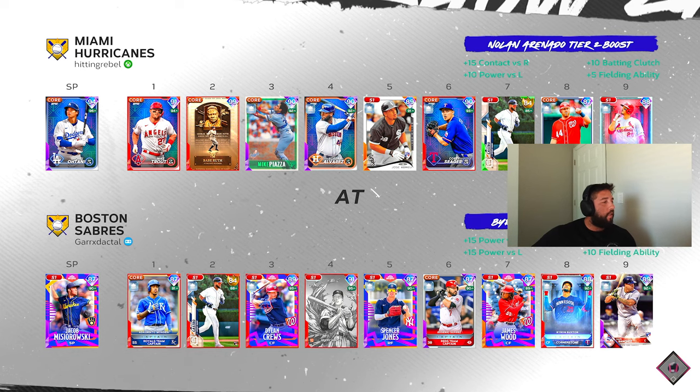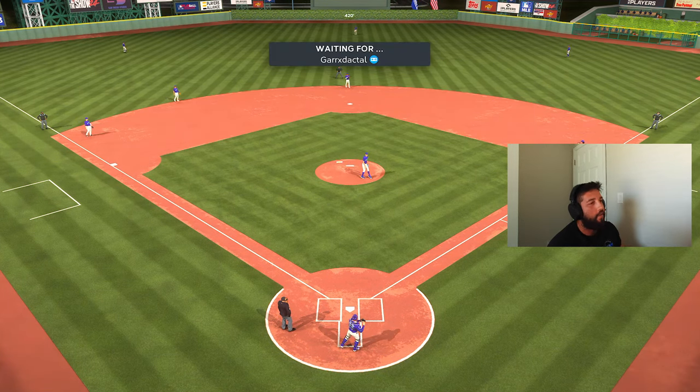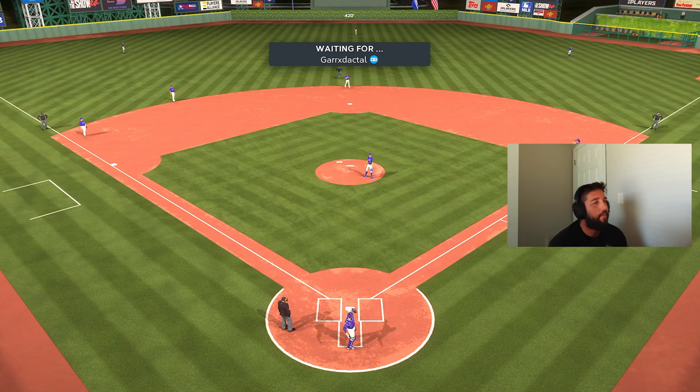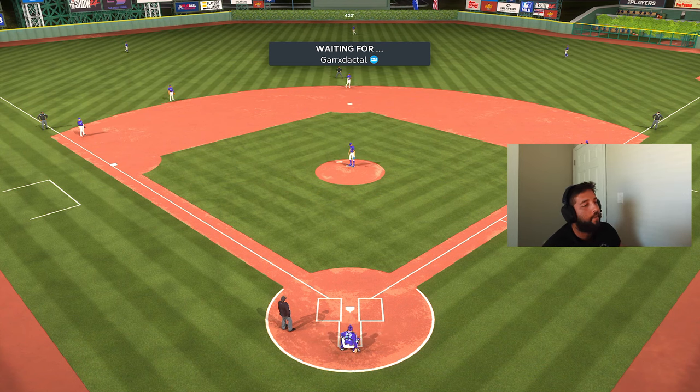We're going to have to jump into another one — it's gonna be Gary Dactyl. He's got Jacob Bizarowski on the bump. We just faced him last game and did some pretty good stuff against him, so let's see if we can follow it up in this game.